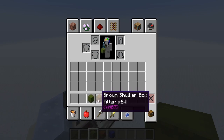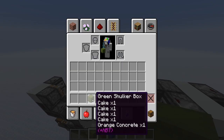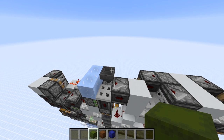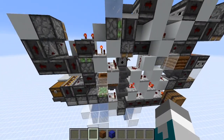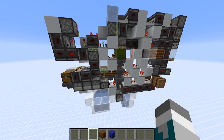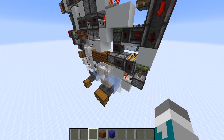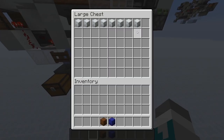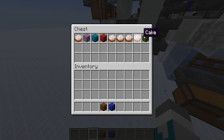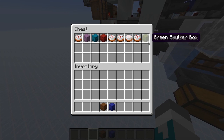Now let's test the trailing single item. So we got our one orange concrete as well as all of our cakes and the original empty shulker box.